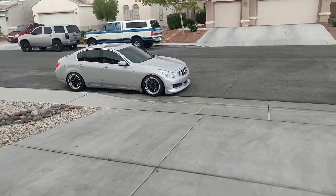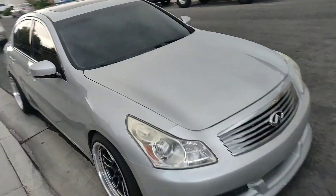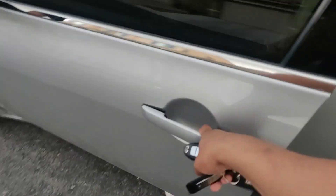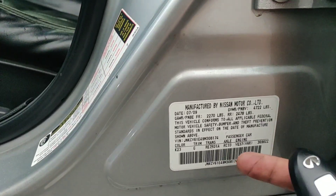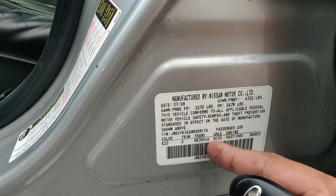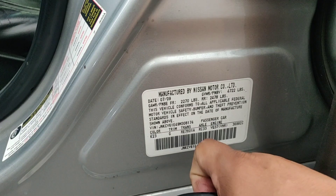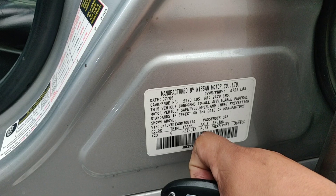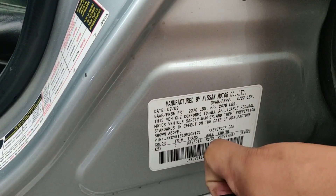If you want to know the gear ratio of your car, it's pretty easy. All you have to do is open up your door and look at the VIN number sticker. Look at the axle — it says RC33, so that 33 means 3.3. Some of you out there might have a manual — it'll say RC36, which is 3.6, a taller gear ratio. That's how you check, guys — look on your door and look at your axle code.